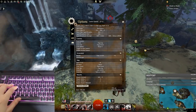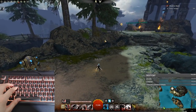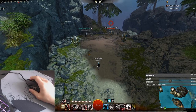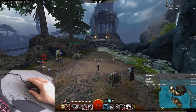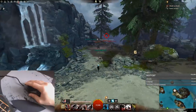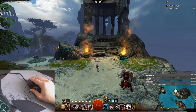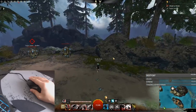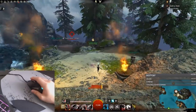For the camera, I have look behind on mouse 3 — the scroll wheel click. Unlike about face it doesn't turn your character around, it just lets you look behind you with a single key. You don't have to spin your camera manually. Since it's a camera view function I keep everything camera-related on the mouse. My elite skill is on mouse 5.